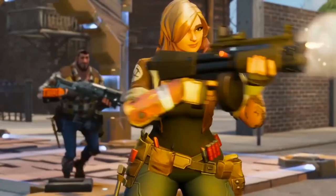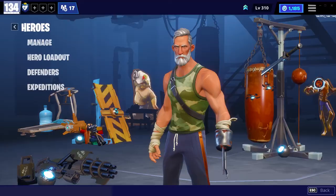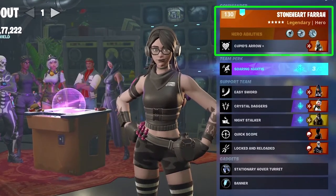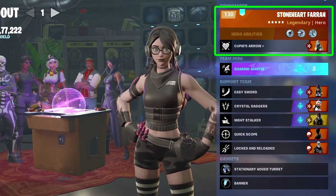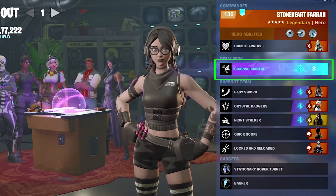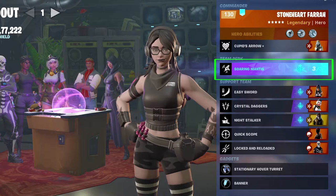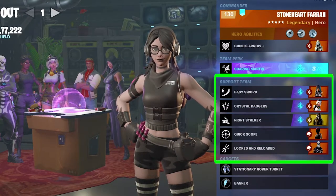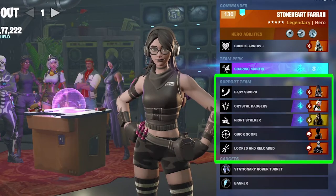Outlanders are good for farming, Ninjas are good for movement, Constructors for building, and Soldiers for fighting. Under Heroes the second option is Hero Loadout. In Hero Loadout, the first thing is Commander — the main hero we are going to play with. Under Commander we have Team Perk, which will either give a special ability to the hero in Commander or buff their abilities in some ways.